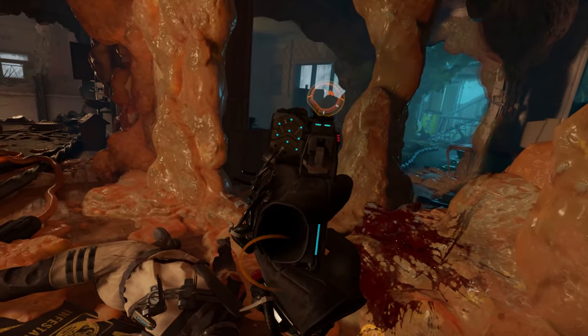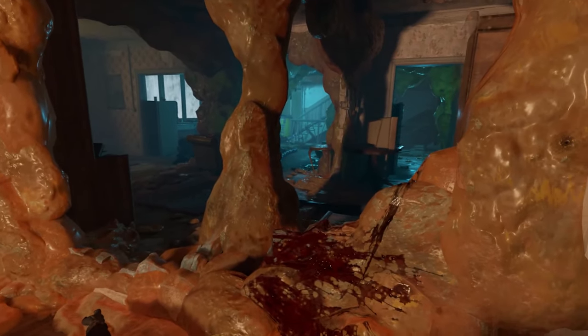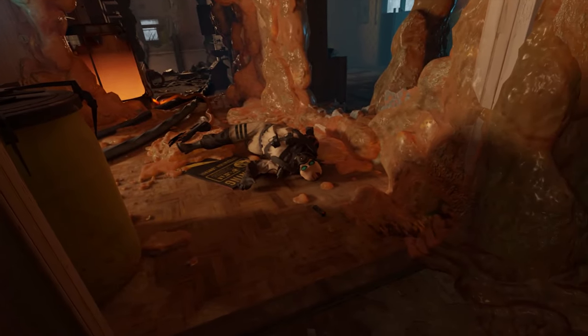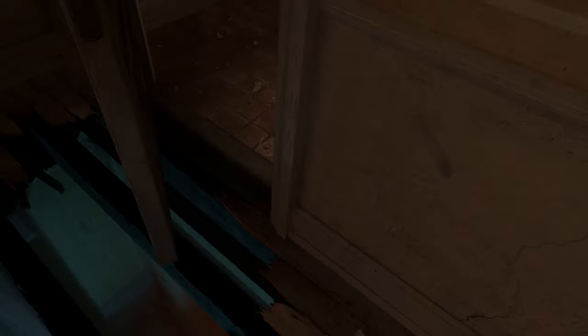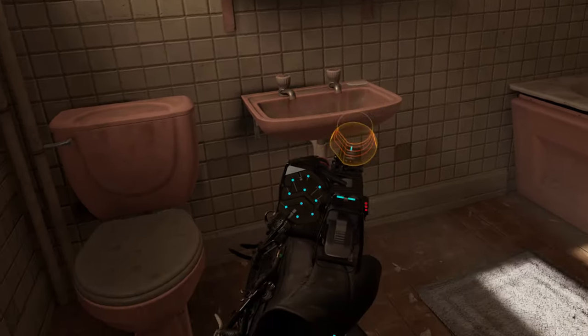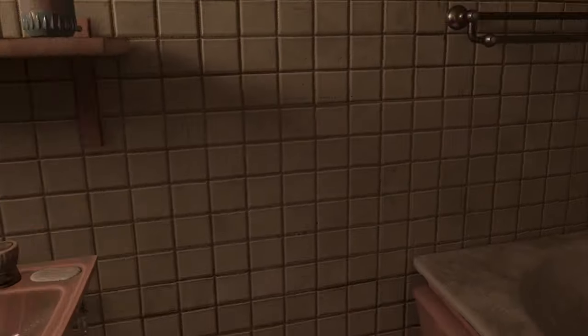Although the game is essentially linear, there's so much visual and interactive detail in the environment around you that Half-Life: Alyx still fosters a sense of exploration. As you explore, you'll want to keep your eyes out for the game's scarce resources, like ammo, health, and grenades. Where other VR titles sometimes make resource collection feel tedious, the thoughtful placement and occasional mini-puzzles make finding resources feel rewarding.